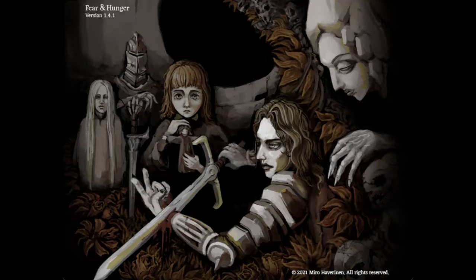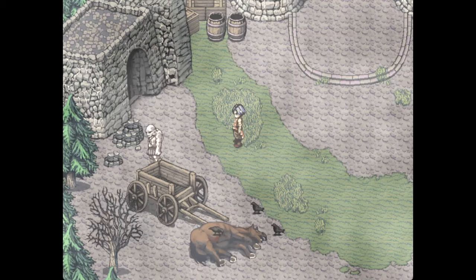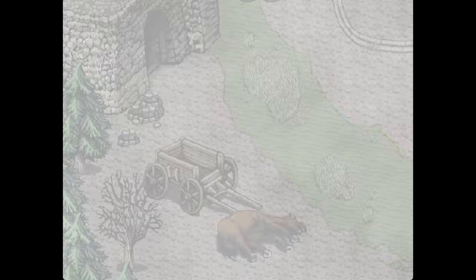Some quick notes before beginning: I'm gonna cover all the fights in two different ways, with one party member and with three party members to look at the differences. Also remember, all the guards have a very similar body conformation, so the things I say about the first guard can be applied to all the others unless I say so. Let's start with the basic guard, the one you will see in most of your first runs.